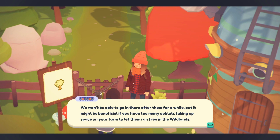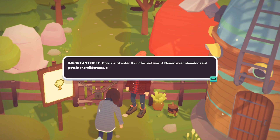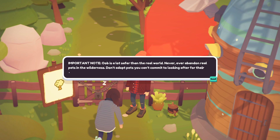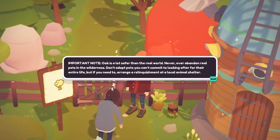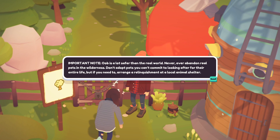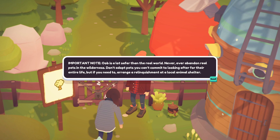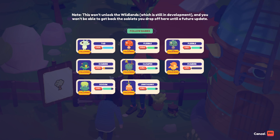If you'd like, you can release some Ooblets you've grown into the Wildlands. We won't be able to go in there after them for a while, but it might be beneficial if you have too many Ooblets taking up space on your farm to let them run free in the Wildlands. Important note: Oob is a lot safer than the real world - never ever abandon real pets in the wilderness. Don't adopt pets you can't commit to looking after for their entire life, but if you need to arrange a relinquishment at a local animal shelter, that's a great option.